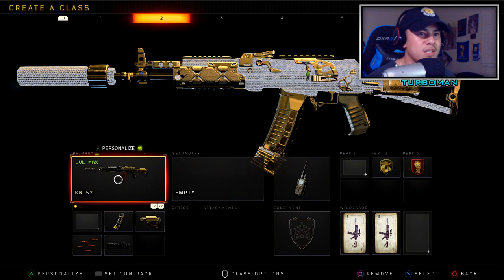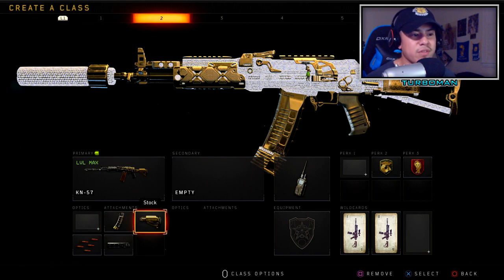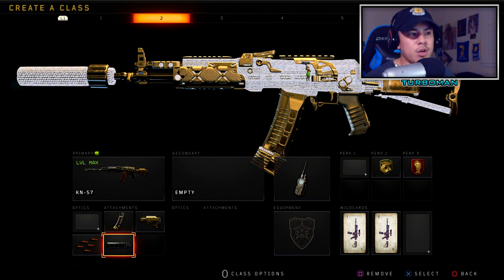Let's get into the class setup. We got the KN-57 with the Hybrid Mag so we can reload faster and get more ammo. We got Stocks so we can strafe left and right in gunfights — if you're not strafing left and right, you are not doing it right, because this will save you so many deaths. Then we got Rapid Fire to increase that time to kill.